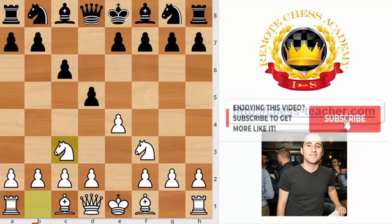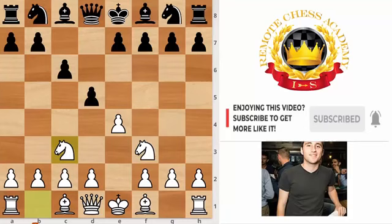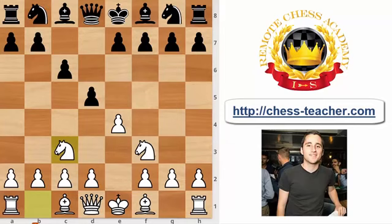The Two Knights Defense goes 1.e4 d5 2.Nc3, and this is considered one of the main lines against the Caro-Kann alongside the Advanced Caro-Kann and the Open Caro-Kann Nd2 system. It's seen quite a lot in practice and contains a few nuances and traps. Black has three serious options: Bg4, which is the main line; Nf6, which is popular at top level; and d×e4, which is also fairly popular.